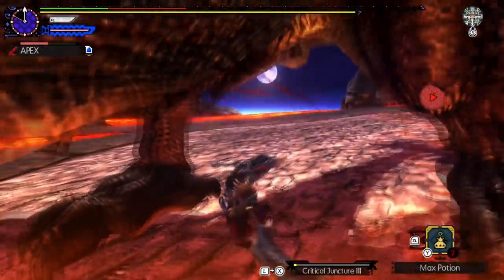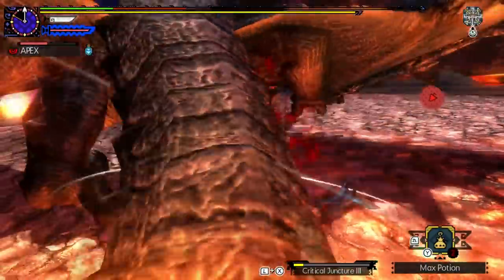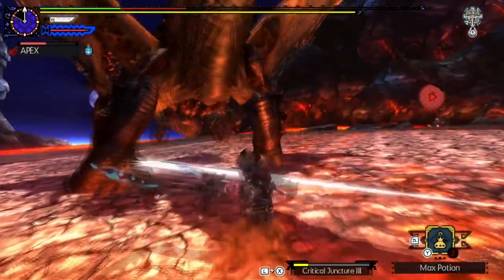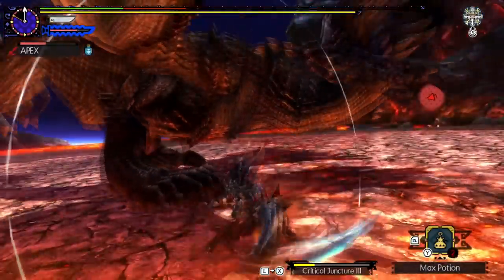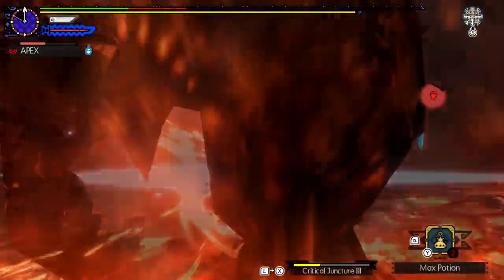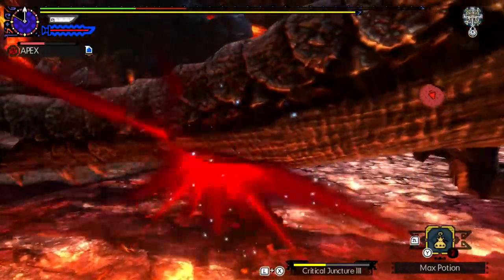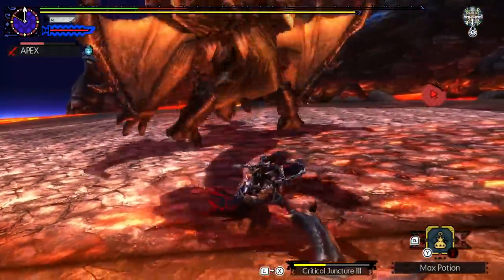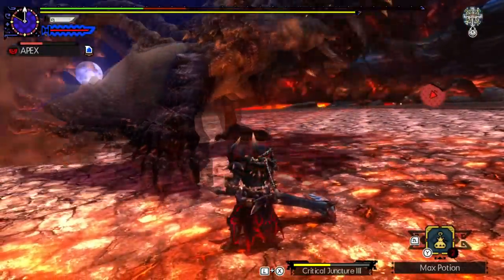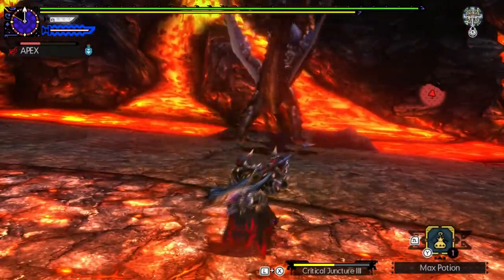Pros and cons about this set: the pros — it's really easy to make. The Tenderizer 5 is very selective but most of you by now would have it, or even a Tenderizer 6. The only con is its terrible defense thanks to the Hayabusa Feather headpiece. Be careful when fighting EX Deviants or G-Hypers because they can two-shot you, possibly one-shot you with some of their signature moves. You're pretty much a glass cannon with this set, even if you max it out.